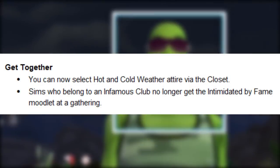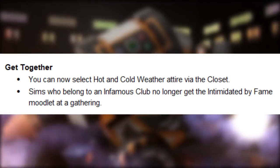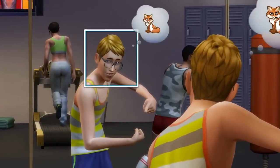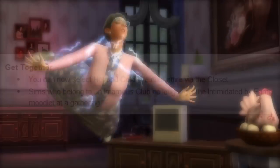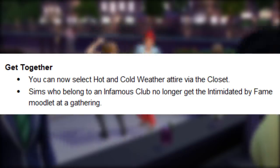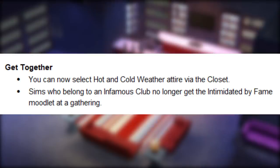Get to Work: the ask about suspect interaction is now available during an APB event in the detective career. Get Together: you can now select hot and cold weather attire via the closet — I noticed they didn't have this option with the closet and I'm so happy they added it in. Sims who belong to an infamous club no longer get the intimidated by fame moodlet at a gathering — and thank god.